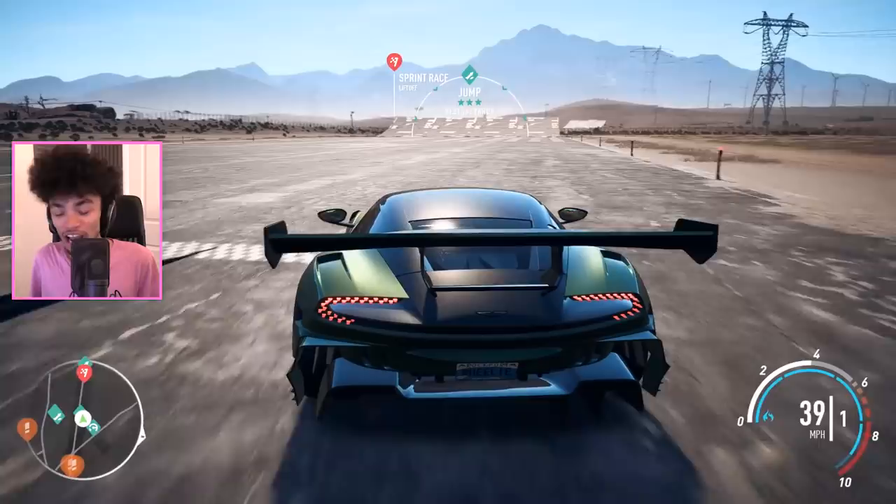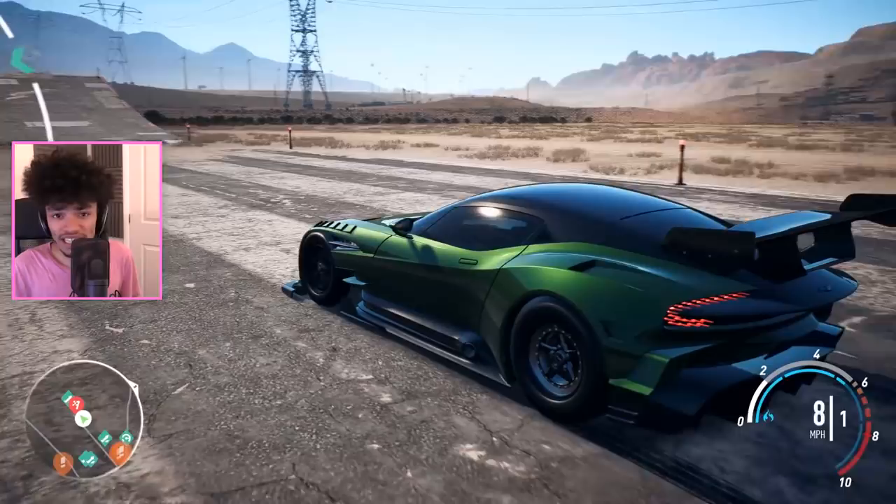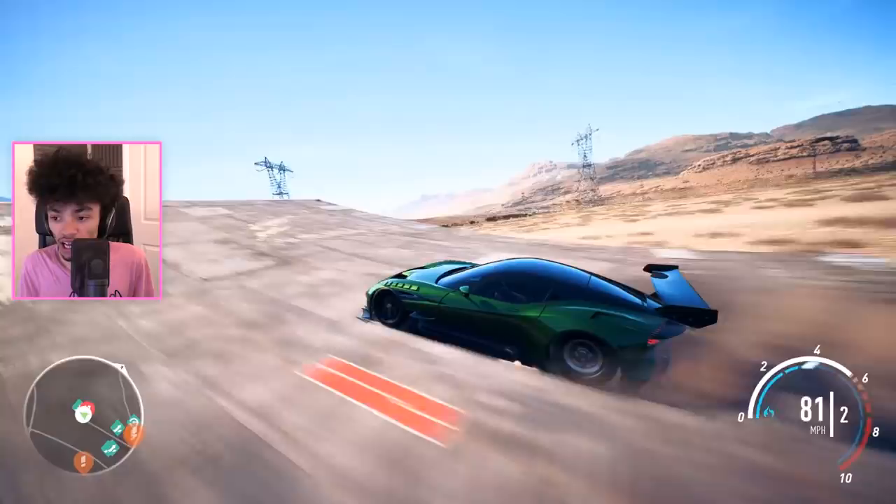I'm interested to find out how it's going to work when some cars have wheelie bars, because I remember seeing some of the older classic muscle cars having wheelie bars. I'm not too sure, but it would be pretty sick if the car actually leaned on the wheelie bars — because on a lot of games they just don't actually do anything.